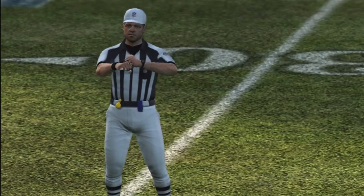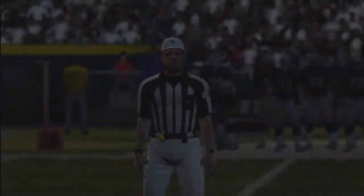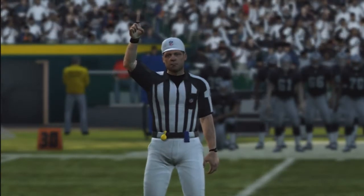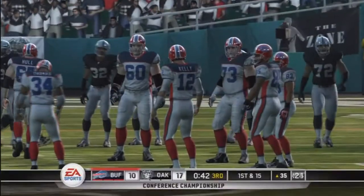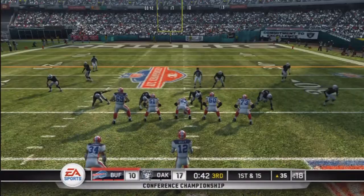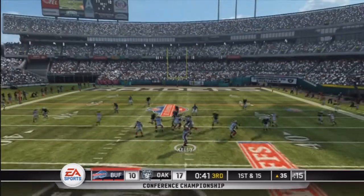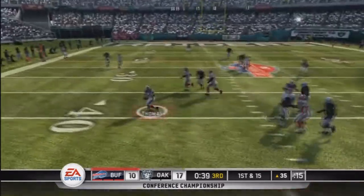There's laundry on the field — probably a false start. That's actually the second false start on this Bills offensive line. They've been beaten in the trenches by the Raiders defensive line throughout the game, so it doesn't surprise me that they've been able to make them jump a few times. So first down and 15 after the penalty, and the Bills looking to get in the end zone and not turn the ball over here.